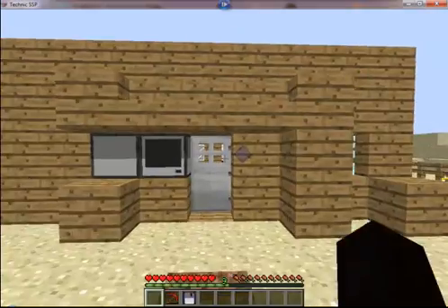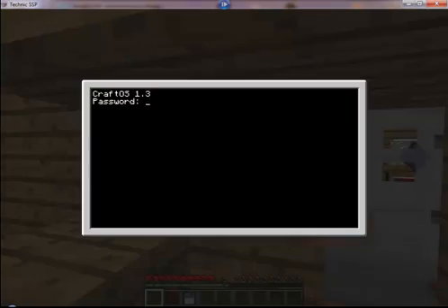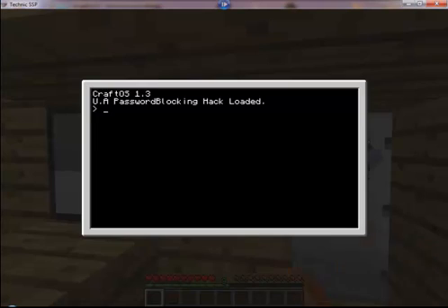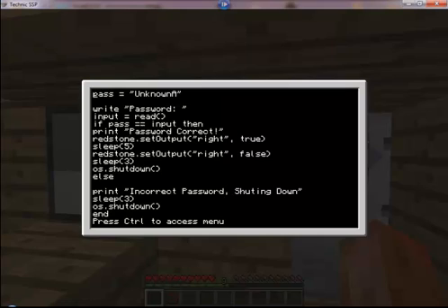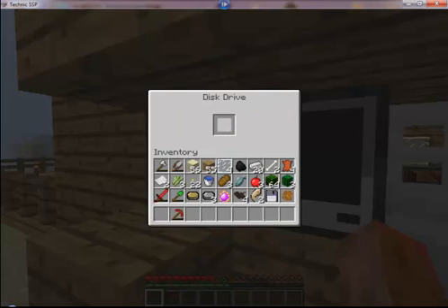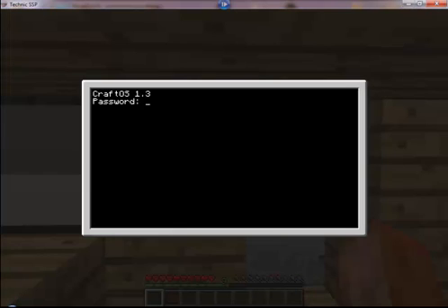Just let me edit disk/startup and take the 'edit startup' out of there. And just as you can see, you still need the password. Just inject this — boom, password hack loaded. You can just type 'edit startup' and straight away you've got the password. Now you can shut it down, take your disk back, and now you know the password because you hacked into it.